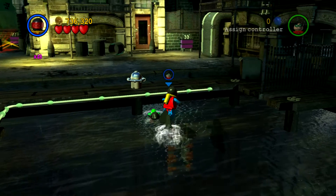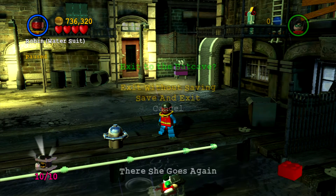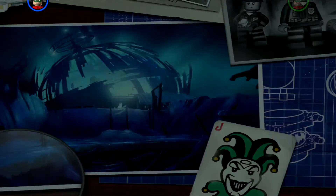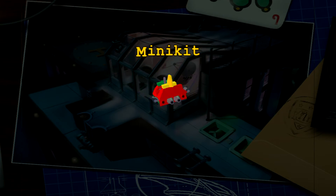That's our final minikit. So now we want to save and exit. Now that we've done that, we'll count up our total after counting up our studs that we ended up getting because of this. So there you go — we ended up getting the final minikit finally.